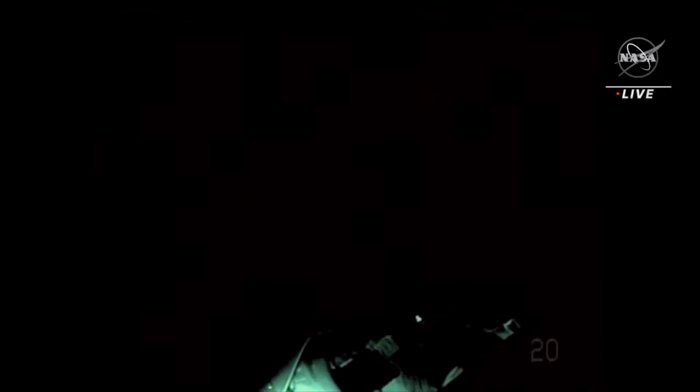This is looking right over the shoulder of Frank Rubio as he starts to head out to the work site to start routing some of those cables. Meanwhile, Josh Cassida is splitting off. Use space to ground 3 for Koichi or Duke for robotics. Copy, you're at the starboard CETA card.